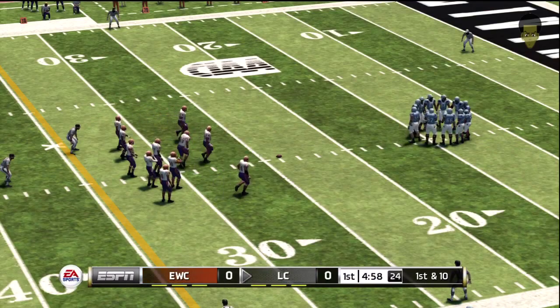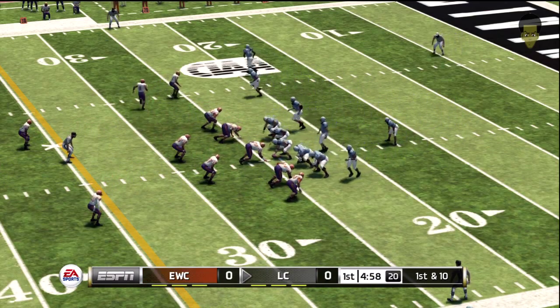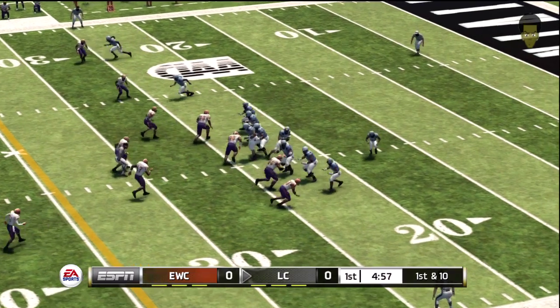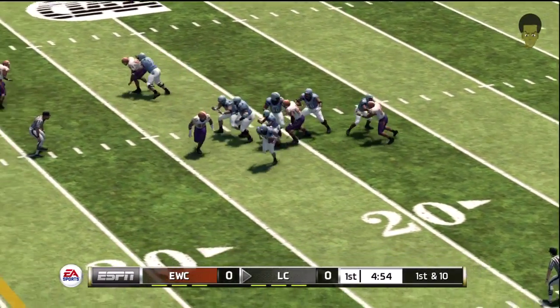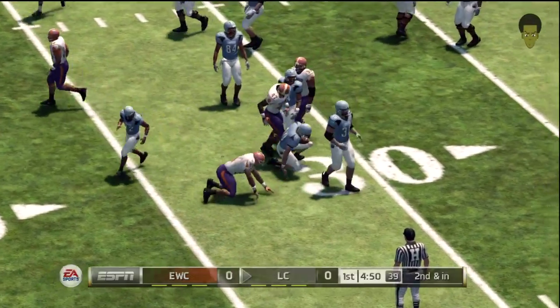So what have we got on tap from their offense here? It's the kind of offense that can give a defense a headache. They go back and forth from the run to the pass so smoothly that you never really know what's coming next. Scrambling around — tackle made at the 34 yard line.